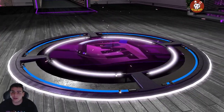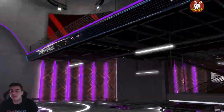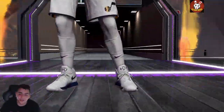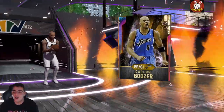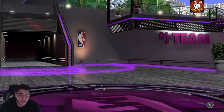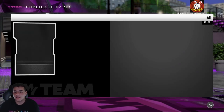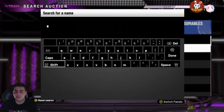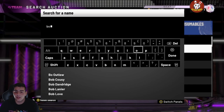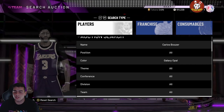Another sapphire — packs are looking rough. We're gonna pull to about 480,000 MT so we don't have many left. We're just gonna continue to roll through these. Wish me luck — we got an opal! Let's go! Come on, give me Pete Maravich! And we got gameplay — I think that's Boozer. That's Boozer! Yes sir — Carlos Boozer galaxy opal, let's go!